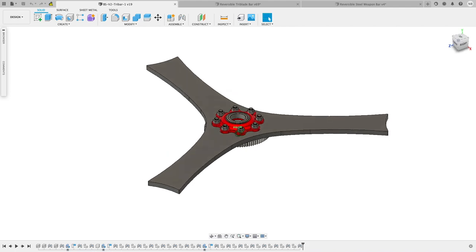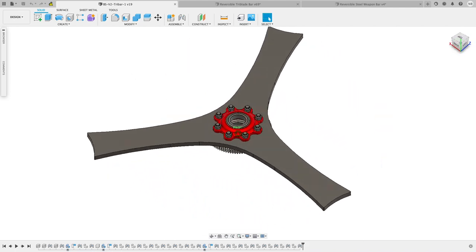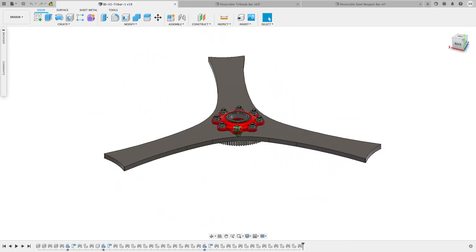While we were at it adding material, we made the entire profile reversible so that if a tooth does chip, we can spin the whole thing in reverse. With the tri-bar being so much more expensive than our other weapons, we wanted to maximize its service life.